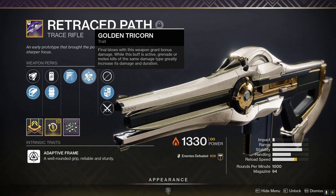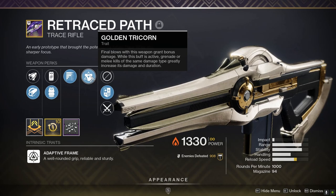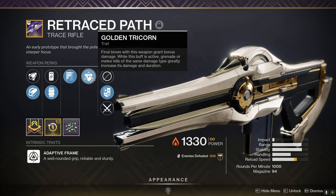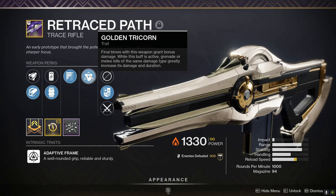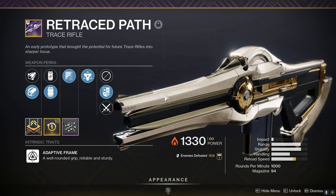This trace rifle is absolutely phenomenal and I highly recommend you get a roll with the Golden Tricorn perk. This is a brand new perk — it's basically like Swashbuckler, Rampage, Adrenaline Junkie — perks where kills give you bonus damage. But the nice thing about this is grenade kills and melee kills that match your subclass damage type give you an extra damage buff and it lasts longer. The subclass has to match anyway because this is solar.